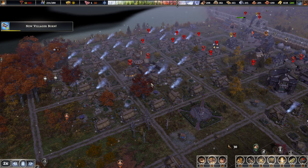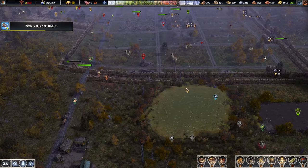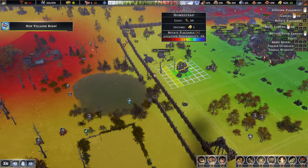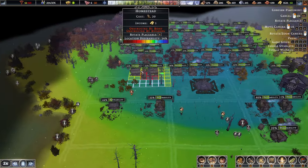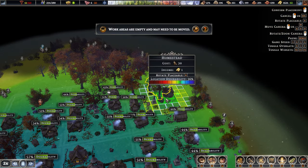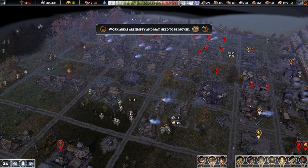A couple more houses could go there. The desirability is pretty good here. Let's do this once again — I know it's pretty boring, it's not the most fun to watch, but we are almost there. Where do we have that space? I guess one could even go at the back over here. Will you be fine there? I think you shall be.